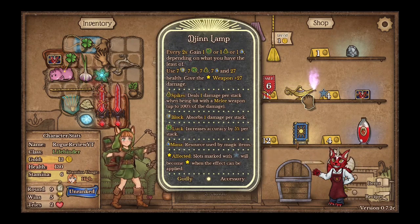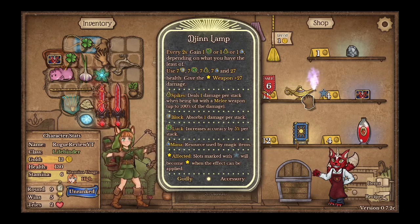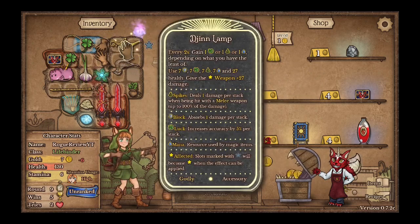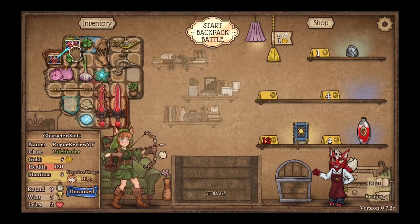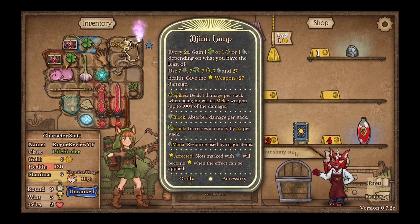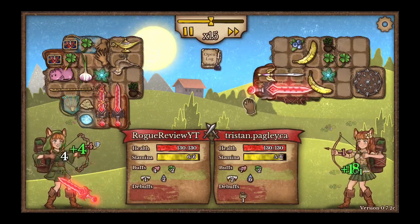Every two seconds, gain — depending on what you have, the least of used health — give the weapon plus 2 damage. What the hell? That seems overpowered actually. Let's definitely take that. That seems so good. I don't know why that would even be a thing, to be honest. That's so good — the genie lamp. Wow, that's so good.